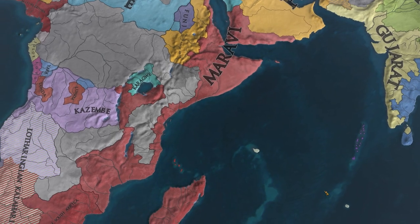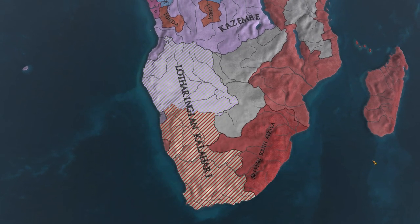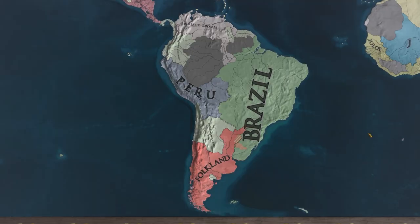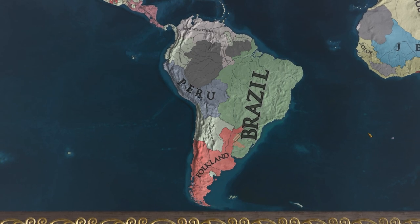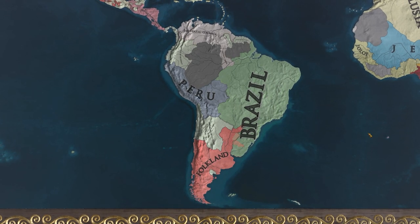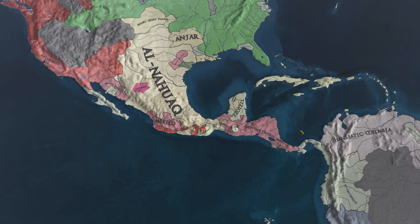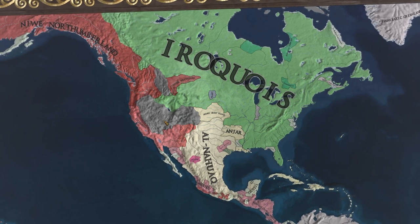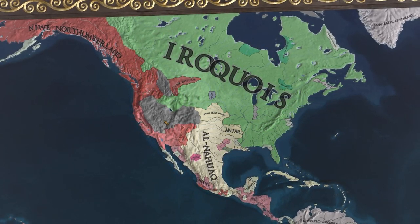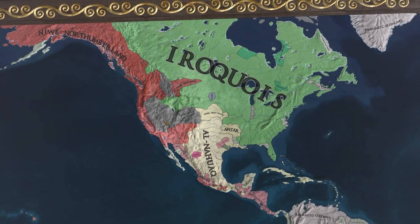This Moravi nation is doing quite well pushing back the Persians, and they've also taken over a bunch of land down in Zanzibar and Madagascar. Currently the British are pushing back the Lotharingians in southern Africa. It looks like when Lotharingia lost the revolution they also lost a bunch of their colonial nations — Peru and Brazil are both independent. We also have a Mexico, but not doing too good. Iroquois, the North American native — natives are overpowered.